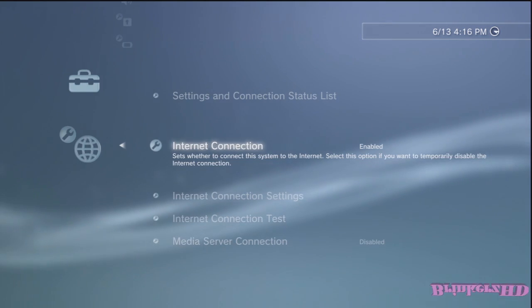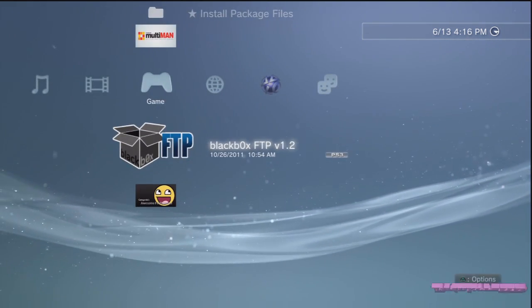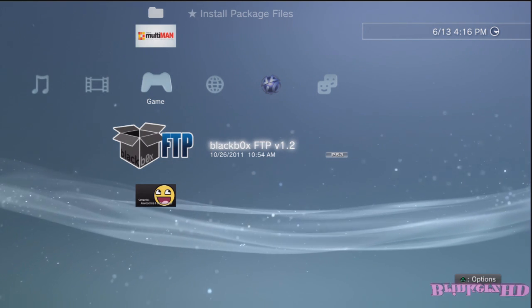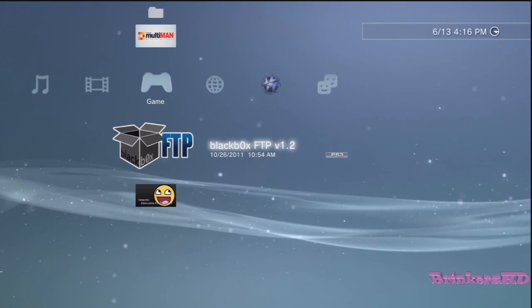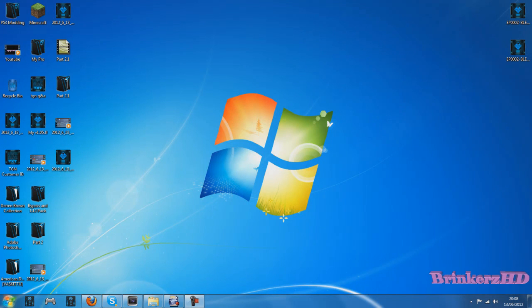Go on to Black Box FTP or any other FTP server for your PS3. Once you've loaded one of them, head over to the computer. Wait for it to load up and remember the IP address it shows on screen — mine is 192.168.0.3.